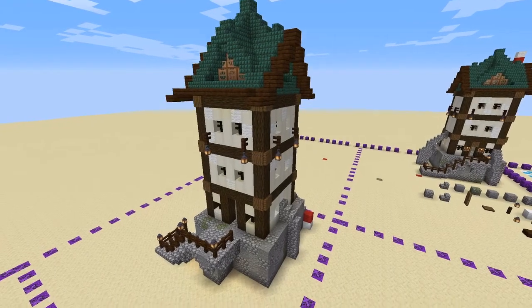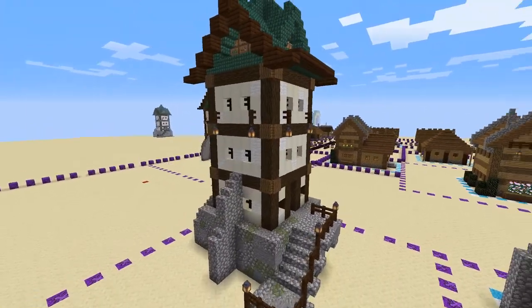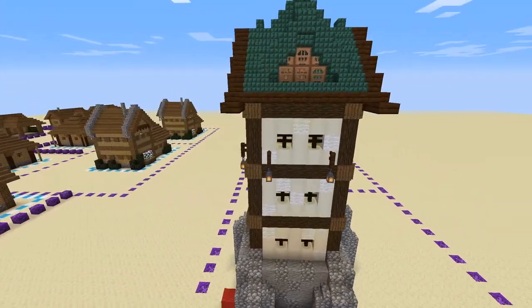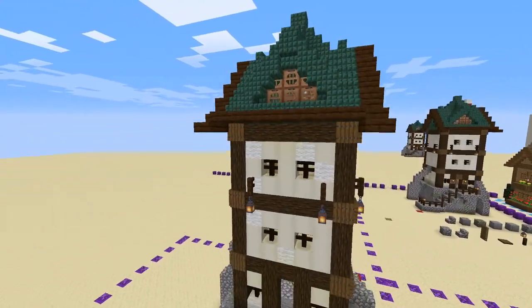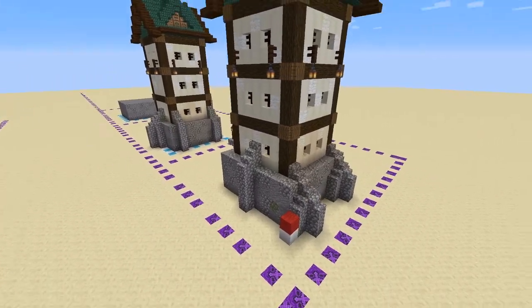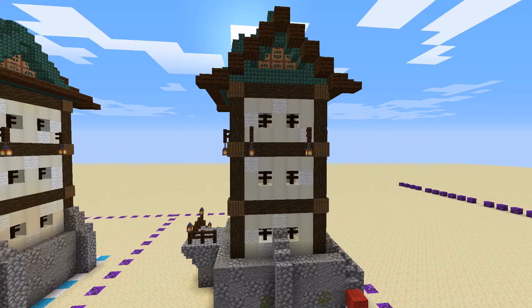This is what we'll be constructing today — a lonesome tower in a little bit more of the medieval Victorian style. You can take it as you want. Some interesting build concepts we're going to explain today as well, like a new way of creating a roof and a new way to create support for a building. But first let's take a look at our big board of blocks to see what we'll be needing.